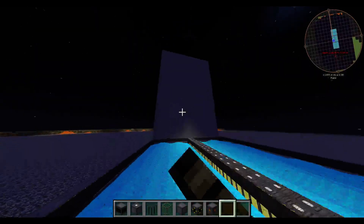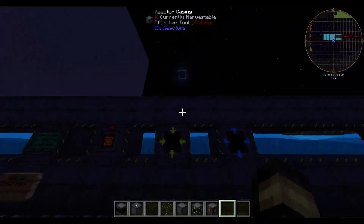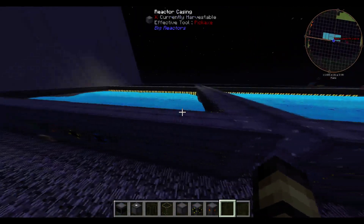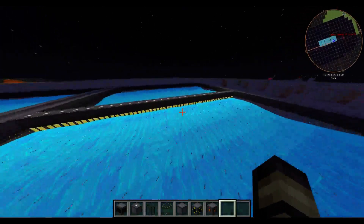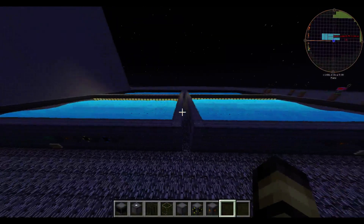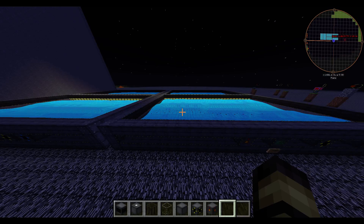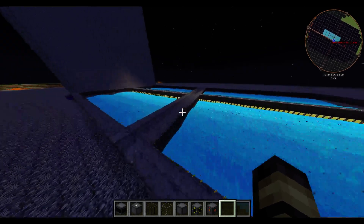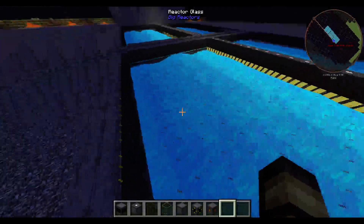Then we have another design — same thing but only one block tall in the center, three tall overall. So it's 32 by 32 by 3. And there's also a 32 by 32 by 3 with only one row. One of these is actually the most efficient reactor possible, which is also very simple to build and uses less cryotheum because you can have flowing cryotheum.